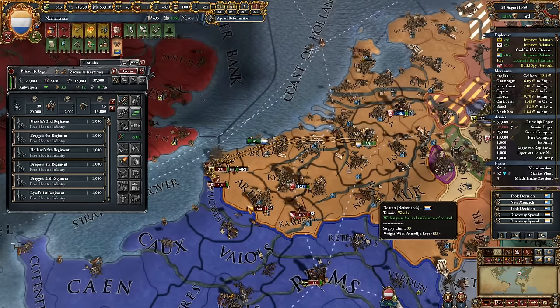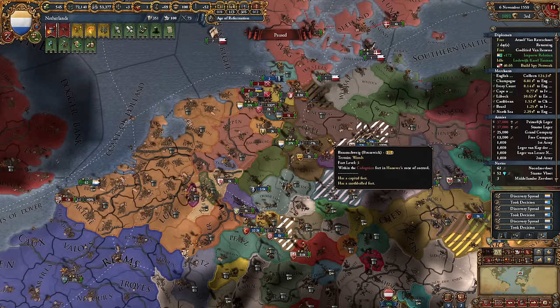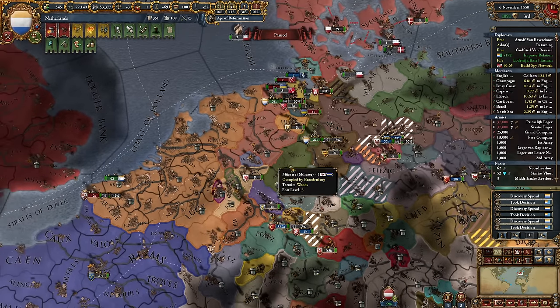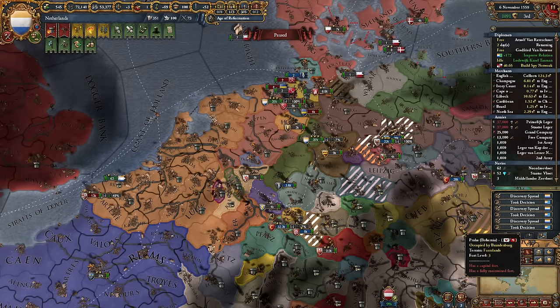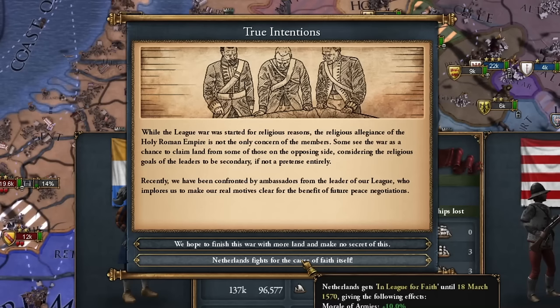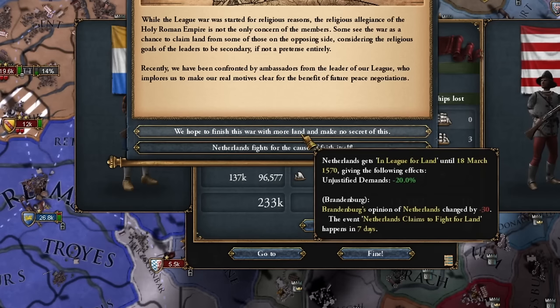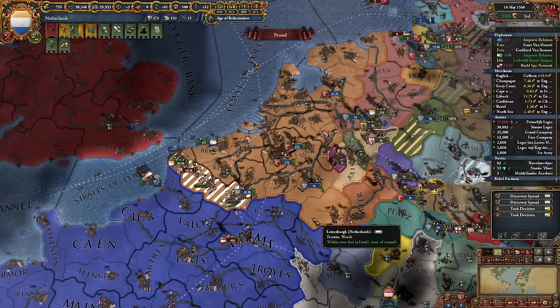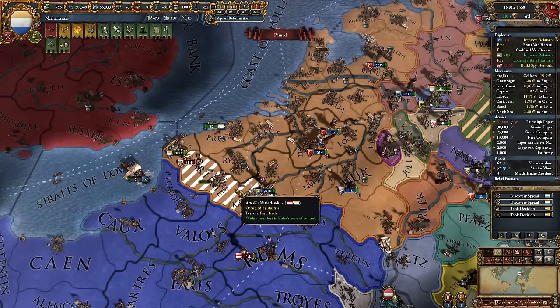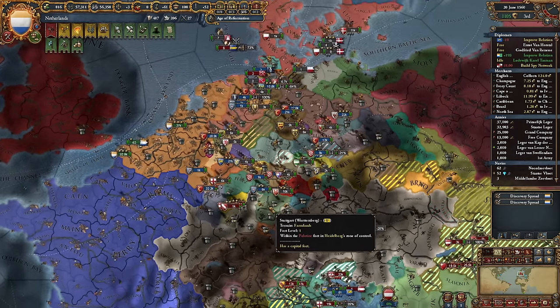The Ottoman Empire's army is quelling my rebels. I'm handing over all the captured provinces to Brandenburg as they're leading in this war, and I'm counting on them to do something sensible — like perhaps changing the country's faith. I just hope they don't hand over any provinces to me because I don't want anything here. While the League War was started for religious reasons, the religious allegiance of the Holy Roman Empire is not the only concern of the members.